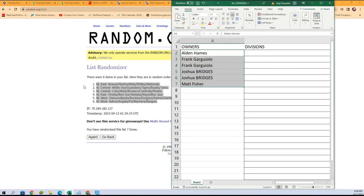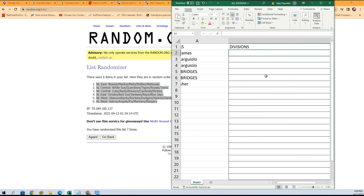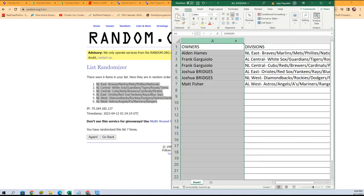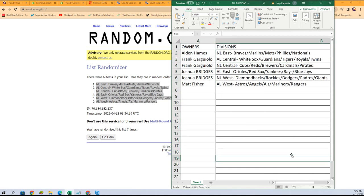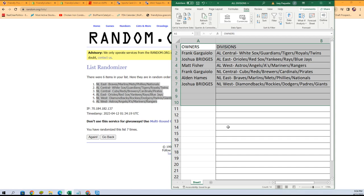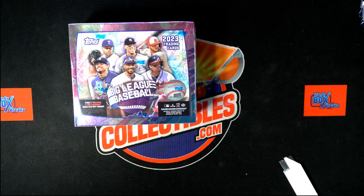What do we have? There it is. There's everybody's divisions in the box break. I just put that in alphabetical order by the division name, so all the American League teams are now at the top.